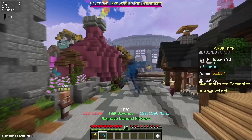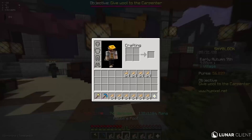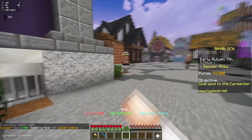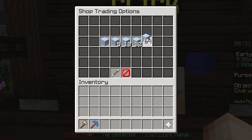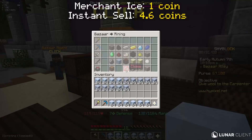I'm just going to start off this video with the fastest money making method out there, and it's called merchant flipping. If you buy certain items from the NPCs scattered around the hub — specifically items that are quite high in demand or are quite hard to get — all you have to do is sell it to the NPC and you'll make a huge profit margin depending on which item you sell. The best demonstration is to go to the builder and buy some packed ice and also just regular ice. From the merchant, regular ice costs 1 coin each, and if you sell it back to the NPC, it sells for 4.6 coins each.